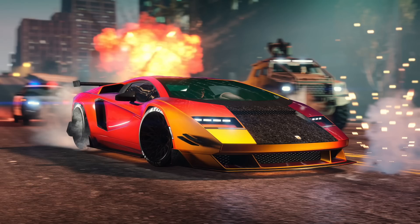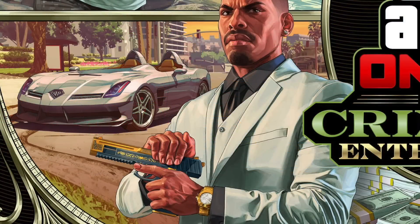Moving on to the bottom left-hand side of the artwork, we have a brand new Benefactor vehicle. It looks like this is going to be a two-seater sports car that's a roofless variant. It's actually based on the Mercedes McLaren SLR Sterling Moss, which is definitely a fan favorite. We also see this vehicle a little bit in the trailer. I also speculate that this will be available on the Legendary Motorsports site.